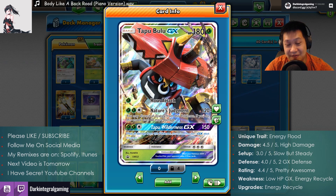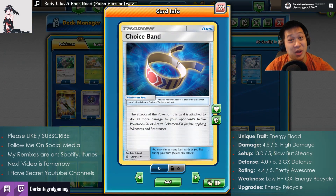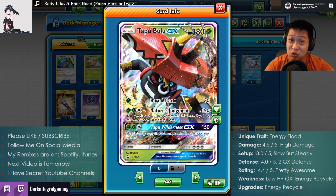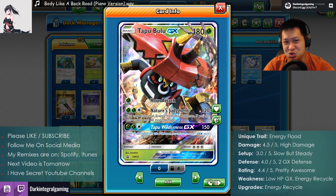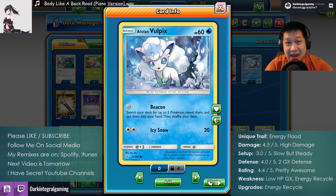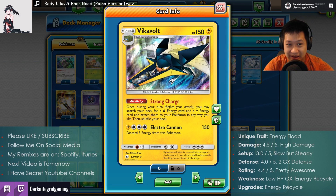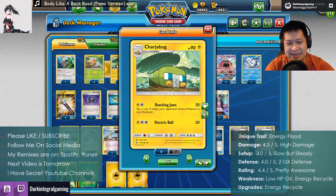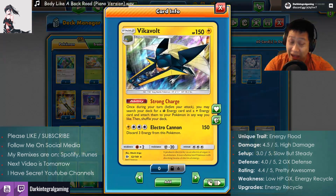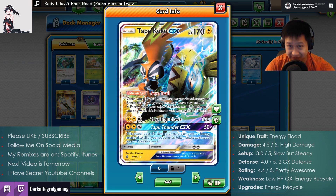Damage — I'm gonna give you a 4.5 out of 5. Because you do have trouble against Stage 1s. All you need is really a Choice Band right there. We only have one in this build. There's a way to improve this, but kinda tough to do. 4.5 — meaning you will crush most basic GX Pokemon's: one-shot, one-shot, one-shot. But Stage 1s get a little difficult. Setup — I'll give it a 3 out of 5. You see this low-level Vulpix setup — it takes about two turns to get into full power. However, once your Vikavolt's are up, you're golden. Every Pokemon is good to go once Vikavolt has come. But without Rare Candies it can be a little bit inconsistent. So I'll take the consistent long way.